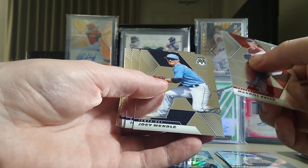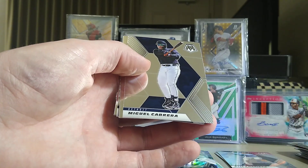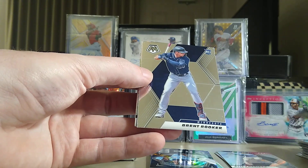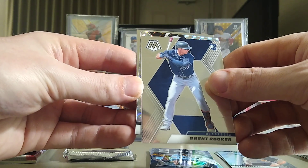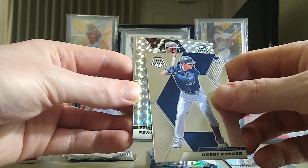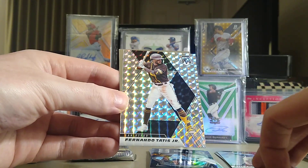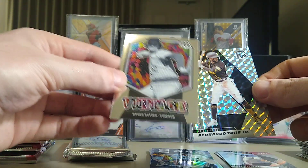Merrill Kelly, Joey Wendell, Ian Happ, Luis Severino, Miguel Cabrera. I think our auto is coming up. We got Brent Rooker and yep, here's our script — it's backwards so let's pull from the back. Chipper Jones Power Producers, AJ Puck — wait, no way. Oh it's not our auto! The scripts look just like that man. I saw Tatis' face and got so excited — but it was a vintage insert. That's cool though to pull a Mosaic Tatis.